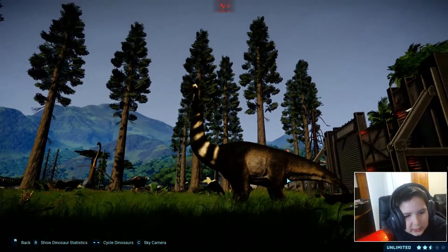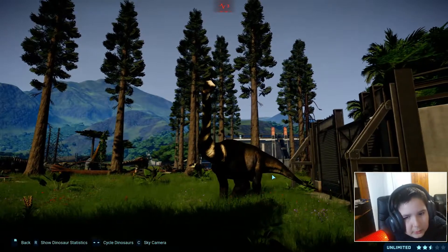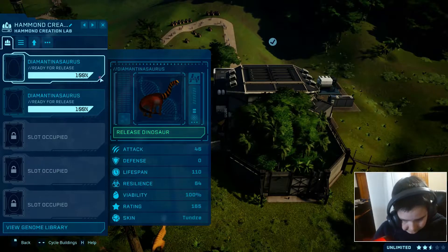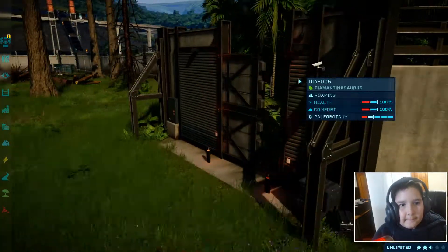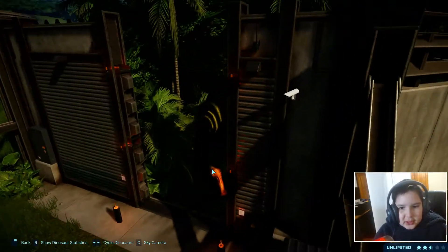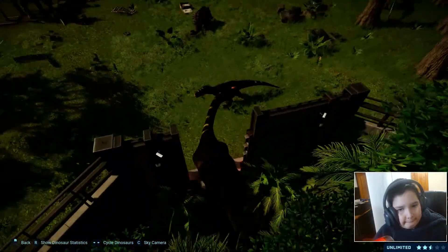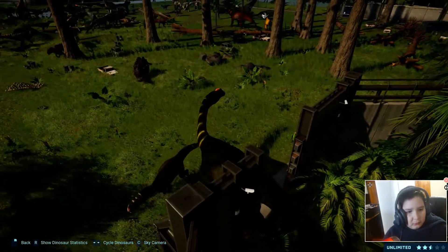We've also got the tundra and jungle skins, so let's check them out starting with tundra. It has an orange head, some greenish tones, also some green going down to brown.